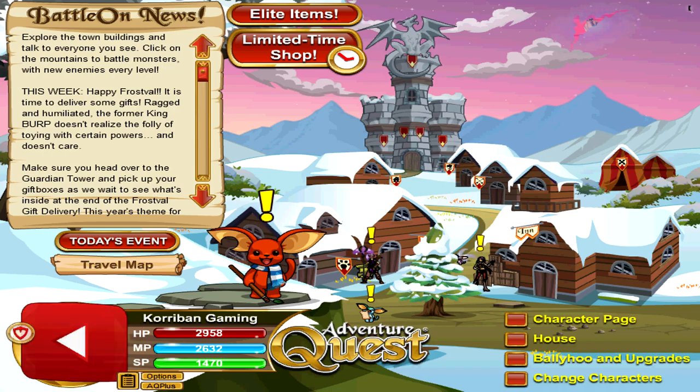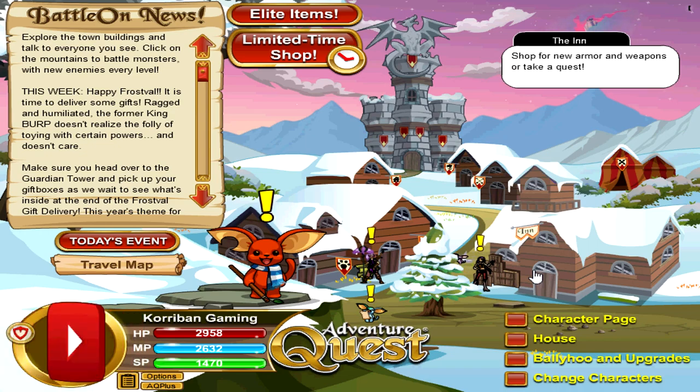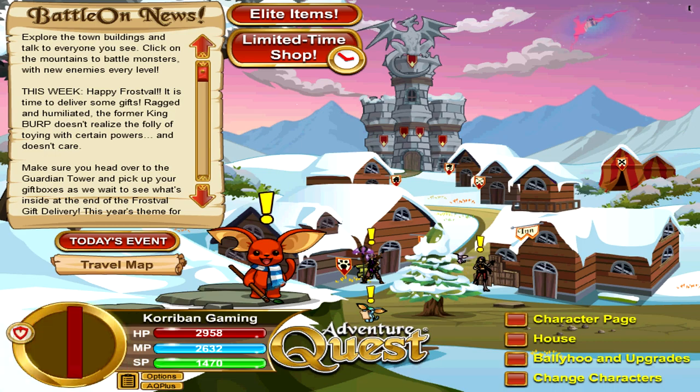Starting off the list, we have Book of Burns. This is quite possibly one of the most broken items inside of the entire game. I know this is going to be a controversial first option because some people are going to think that this is not exactly an easy item to get, but I'll give you guys more tips on how to beat the fight later on.